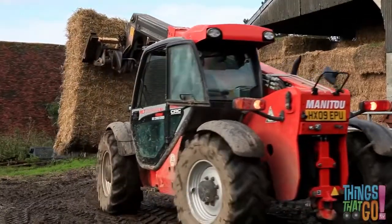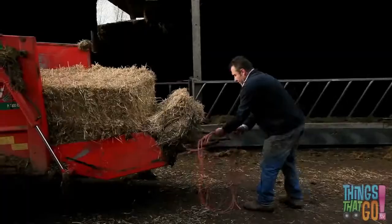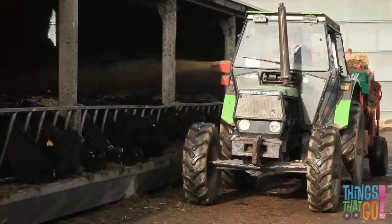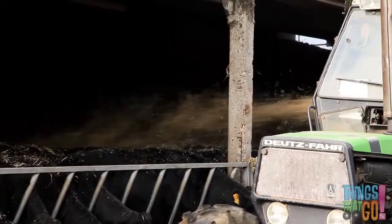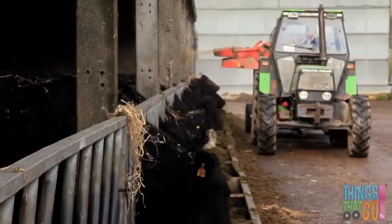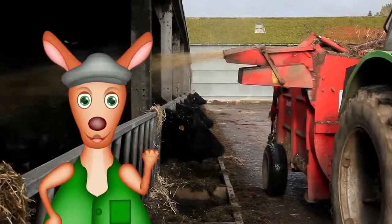Carl uses the forklift to get some straw for dessert. Lucky cows! He dumps the straw into the feeder and cuts the string. The straw chopper sprays the straw behind the cows — it goes over the top and some gets on the cows' backs. Oops. Thanks, Carl, for the yummy dessert, say the cows. Now I'm hungry. Hoo-roo!